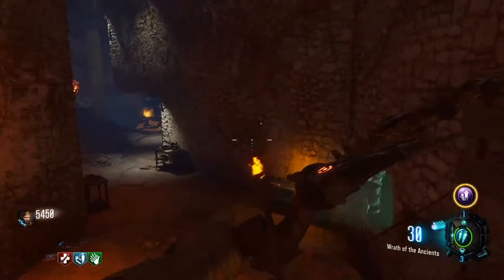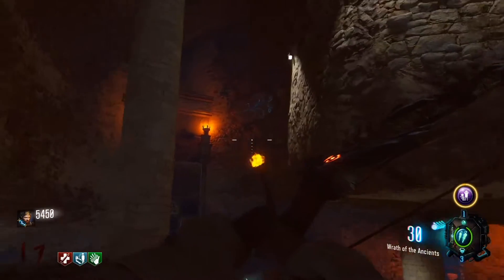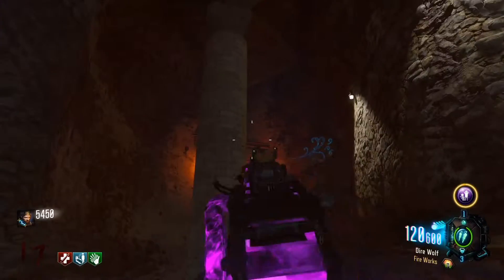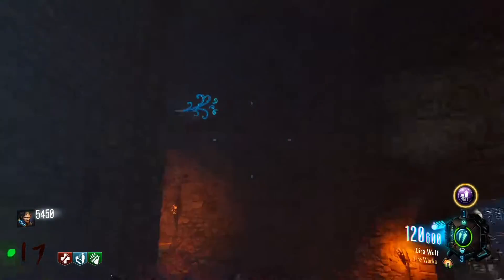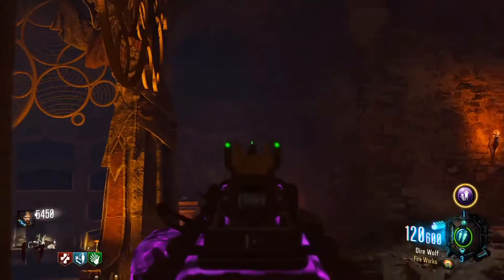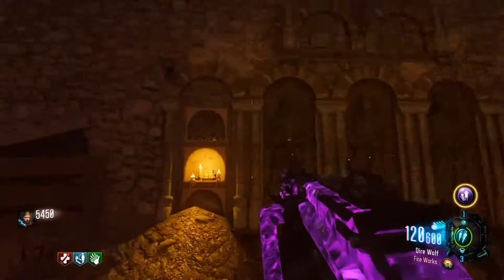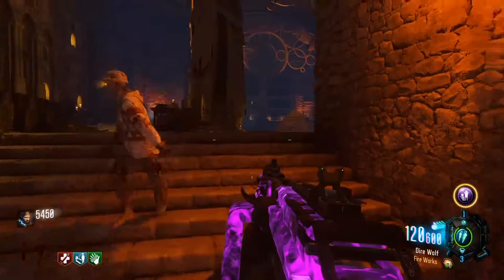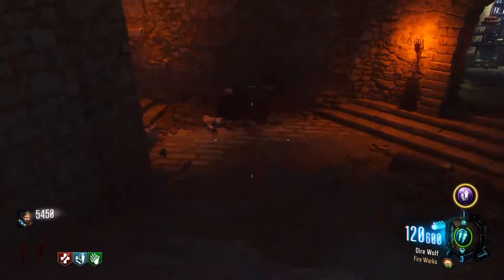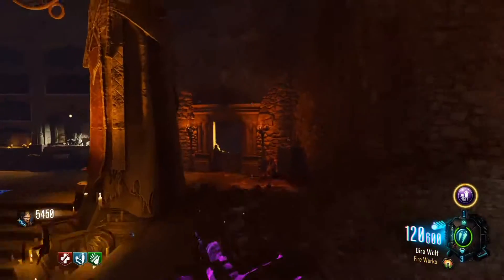Now for this next part, it can be a little bit annoying if you're not good at using the advanced movement implemented in Black Ops 3. You see, there are these panels all around the Undercroft that are glowing. They've started glowing now because you're on the step — they weren't glowing before. There are five of them in this Undercroft, and you have to run over them, run across them while wall running.